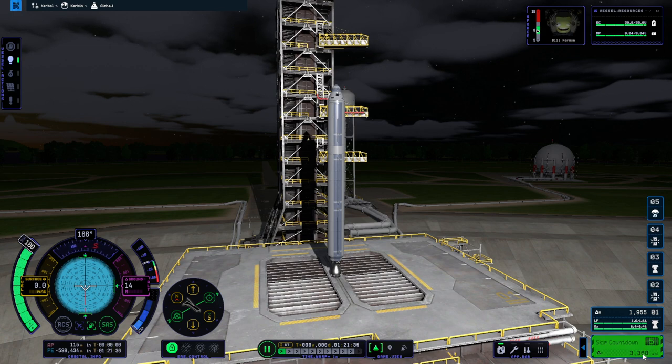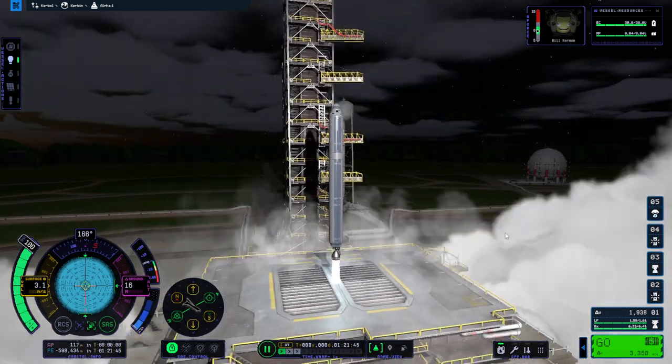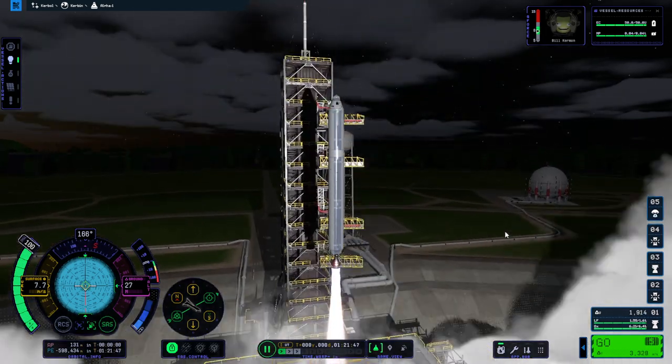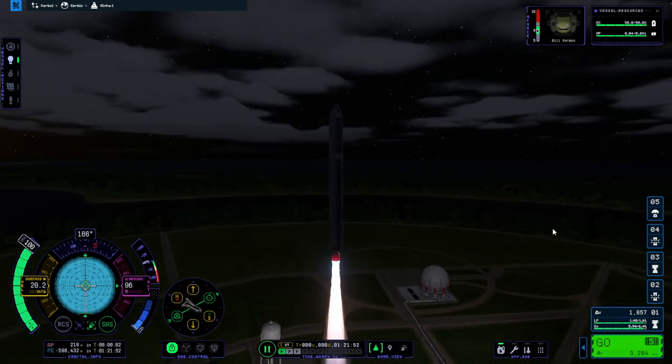Down here it's showing not the delta V that showed before, because it's now showing the sea level delta V rather than the delta V in space. Usually for reference I use the vacuum delta V, since that's simpler.